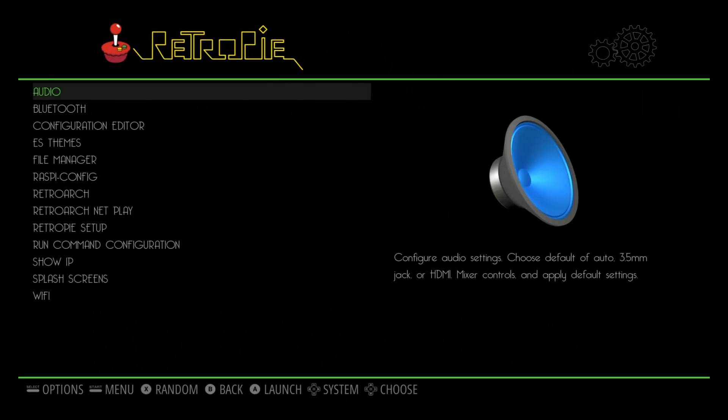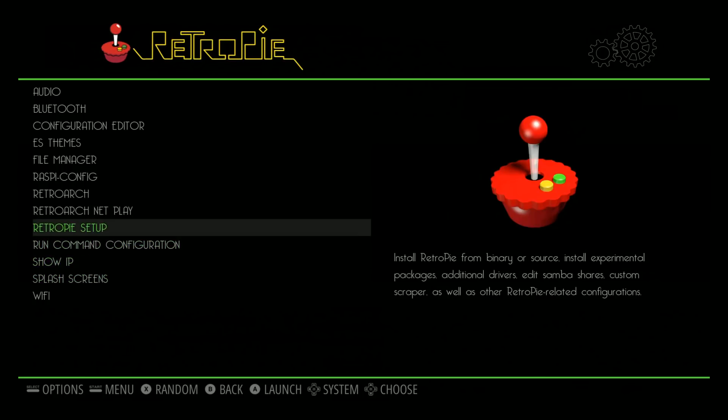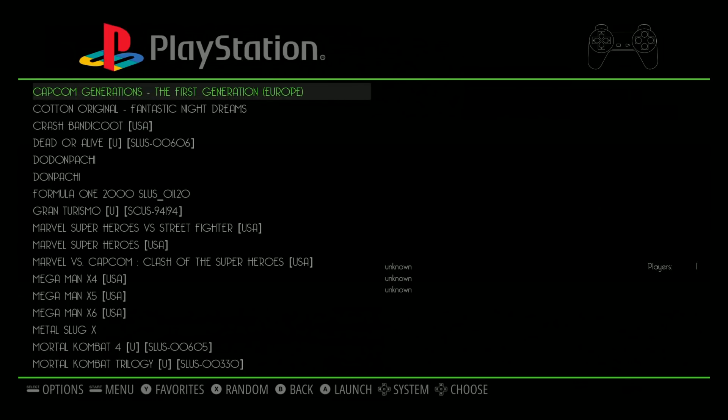Let's see what's in RetroPie. No scripts pre-installed — basic. It is running the latest version of RetroPie. Let's go to the left this time. It is no video snaps, it is box art.